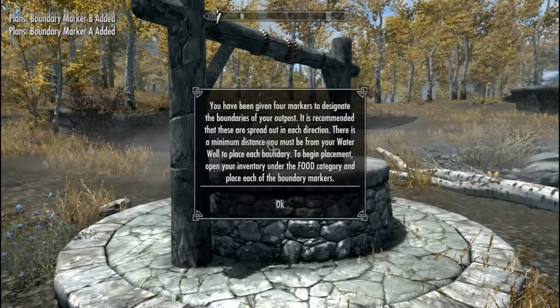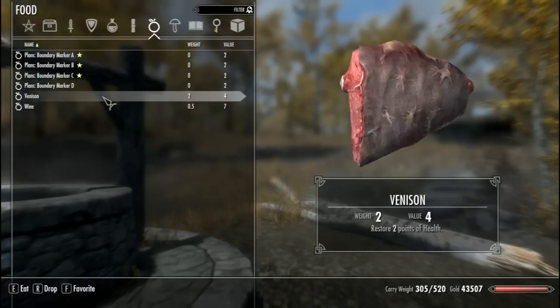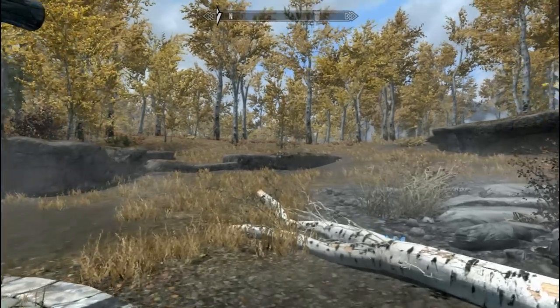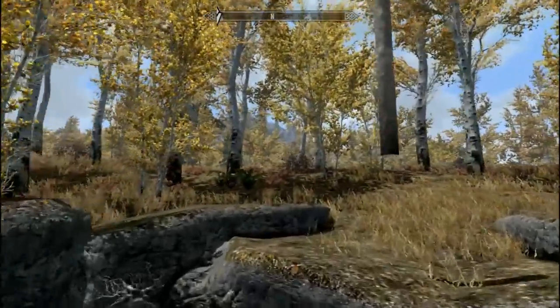Next up is our boundary markers, or patrol markers, or logs as I like to call them. These are going to be your boundaries for your town along with where our guards patrol and our enemies appear. You can see we've got markers A, B, and C. Hit A and start walking away from your well. You'll notice there's a red glow on the marker which means we can't build here — we have to go further.